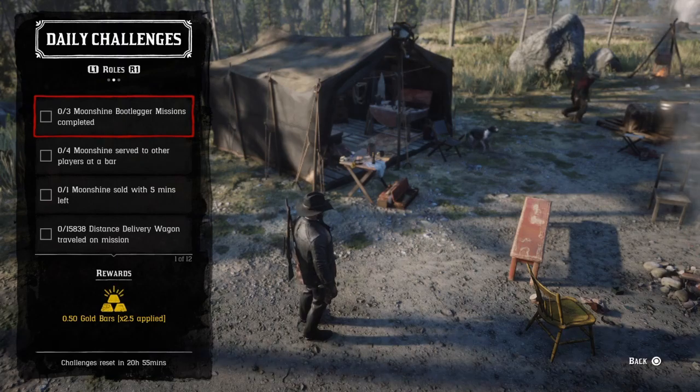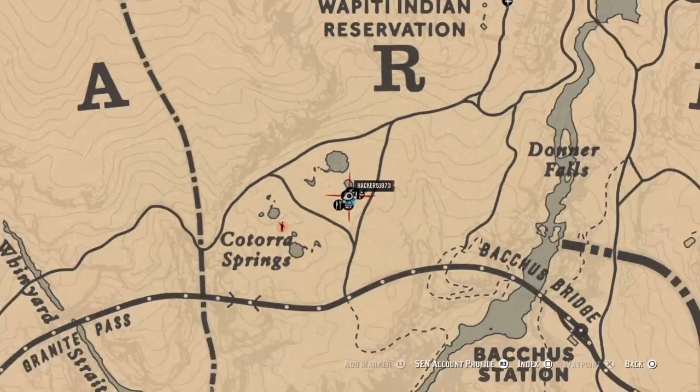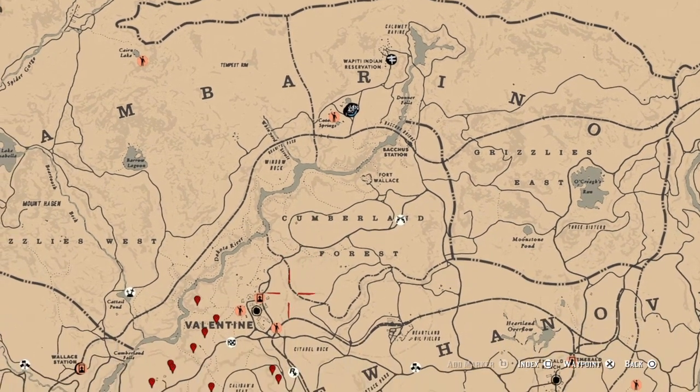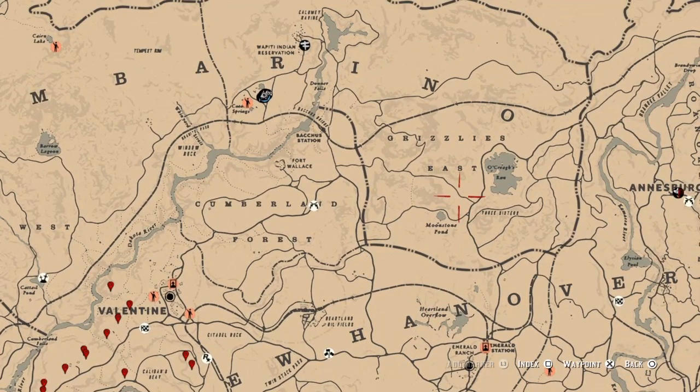Madame Nazar's location today is the same place she was a couple days ago. She'll be over here in Grizzlies East, near Ocraze Run, in between Ocraze and Moonstone Pond — right in that location. I wish everybody luck on the daily challenges!